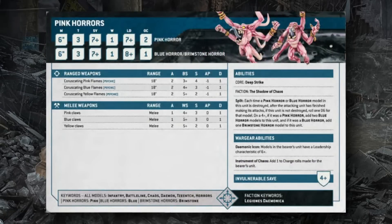Pink Horrors are very similar to their 9th edition datasheet: 6-inch move, Toughness 3, Leadership 7, OC 2. When reduced to Blue or Brimstone Horrors, Leadership drops to 8 and OC to 1. The whole unit has a 4+ invulnerable save. They attack with Coruscating Flames at 18 inches, 2 attacks, AP1, 1 damage — but Ballistic Skill and Strength reduce by one per lower horror rank. Pink Horrors hit on 3s at S4; Blue on 4s at S3; Brimstone on 5s at S2.